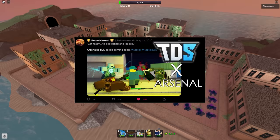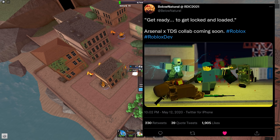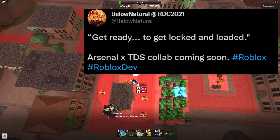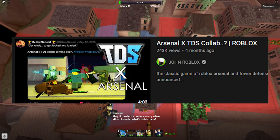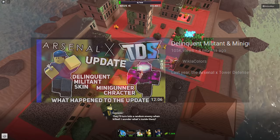Tower Defense Simulator x Arsenal was announced on May 12, 2020 by BelowNatural, saying 'get ready to get locked and loaded — Arsenal x TDS collab coming soon.' It has been about a year and a half and we have never heard of this since. It remains unknown when this collab will occur.